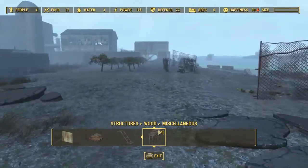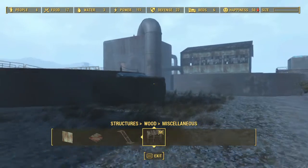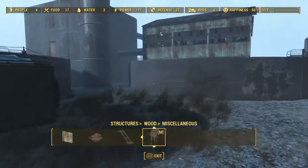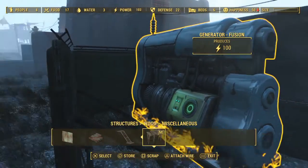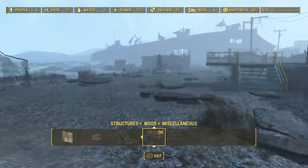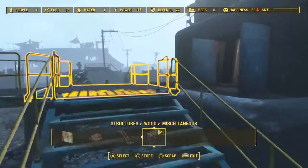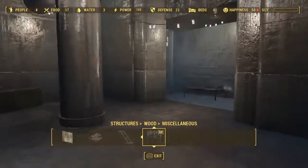I've kind of leveled this place out a little bit — taken down that fence, put a reactor up. This is a fusion generator. I think it comes from Contraptions, or one of the other DLCs; I have them all installed.